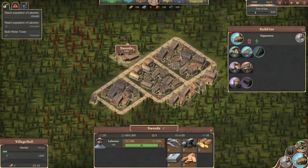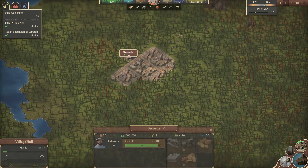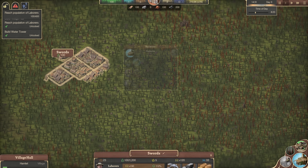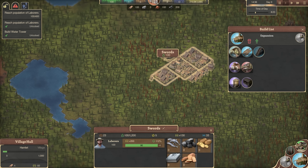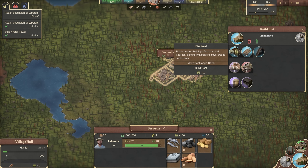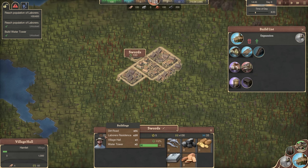A village is an all-encompassing unit as long as everything is touching it and expanding off of it. If we were to build another village here, they'd be separate with different build lists. We can see we've got 20 houses, 54 pieces of road, and two water towers — that's how you see what you've got in the town. Or you can hover over and it says labourers' residences times 20.